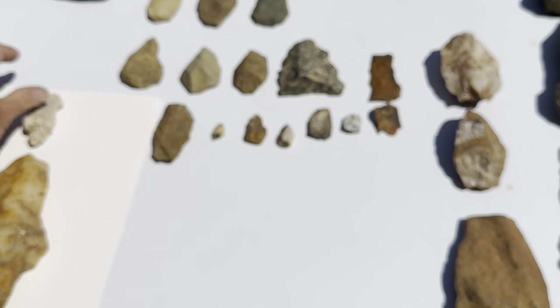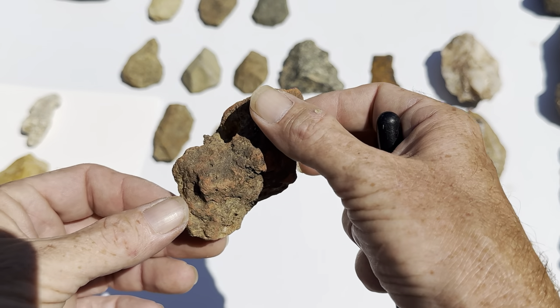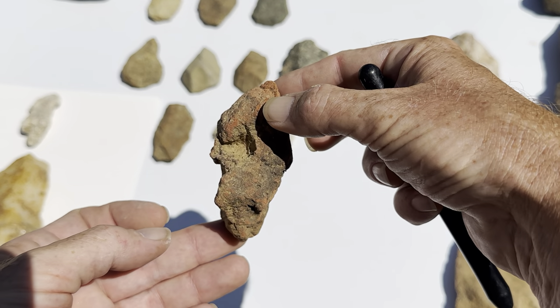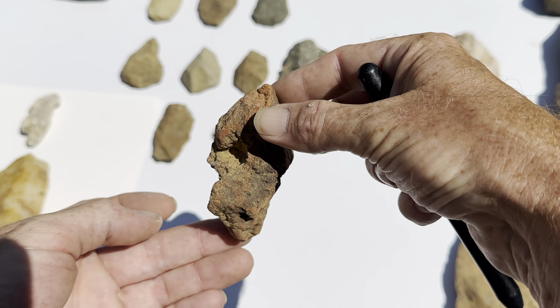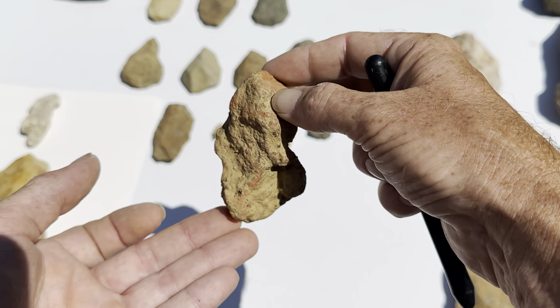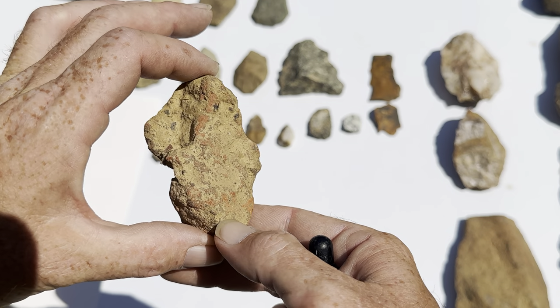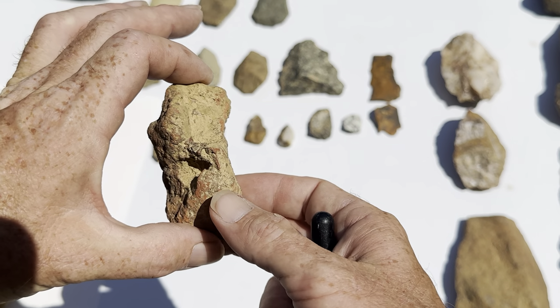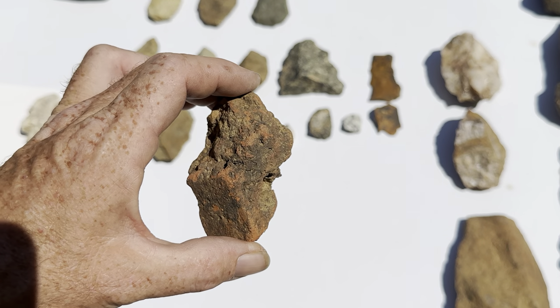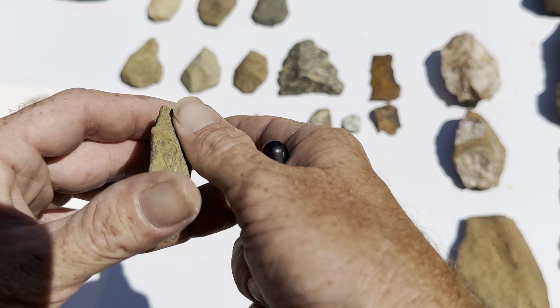We're going to scan over a few of these real quick. Here we are with another clay object — they call them that — and you can see the little characters popping out. I'll give you a little tour of some of these. Of course these are found at Poverty Point. Some of these, the little round disc pinwheel things, they have those out there, but I could never recover one — as soon as you touch those they fall apart.